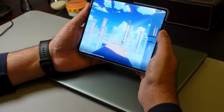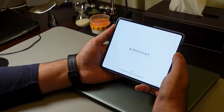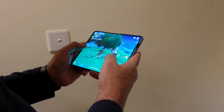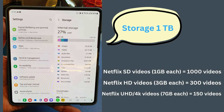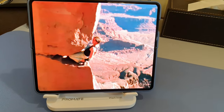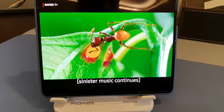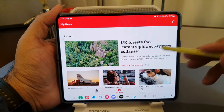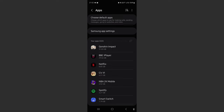Genshin Impact is a very space and memory-heavy game. It requires a colossal 32GB of disk space — the highest of any apps on my phone. My Z Fold 5 has 1TB of space. Other apps like BBC iPlayer use 30GB, and Netflix uses 9GB, but that's due to a lot of downloaded content. To put it into perspective, the other biggest space-requiring apps — Civ 6 uses 6GB, and NBA 2K Mobile is worth 2.5GB.